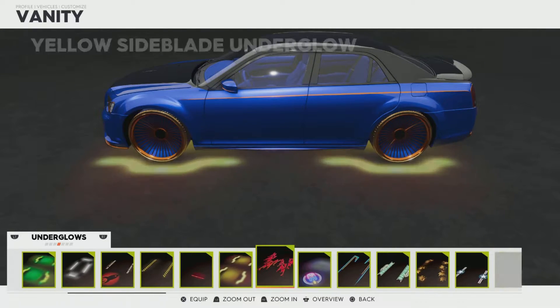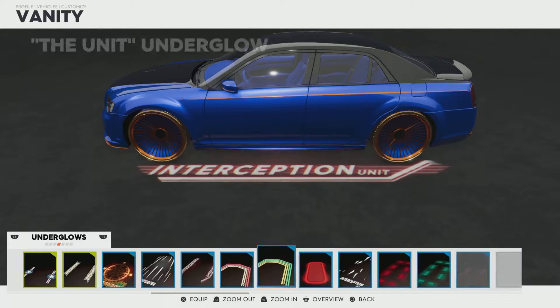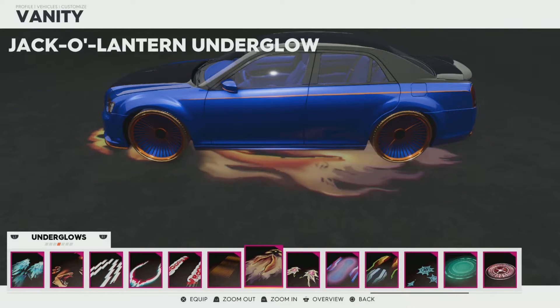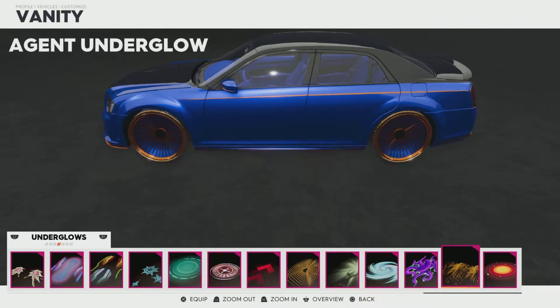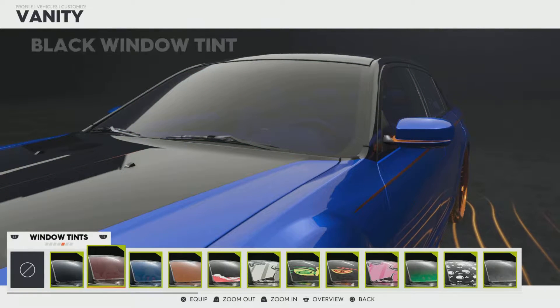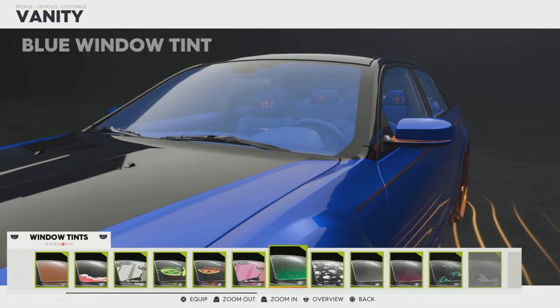Underglow — do we want an underglow? We could go for something cool. I'm not sure what underglow I want. To be honest, that would work — yeah, lovely. And then we could go for a gold window tint but I'm feeling the black to be honest.